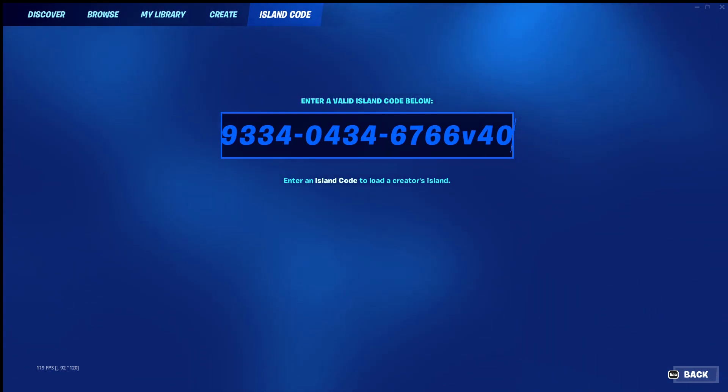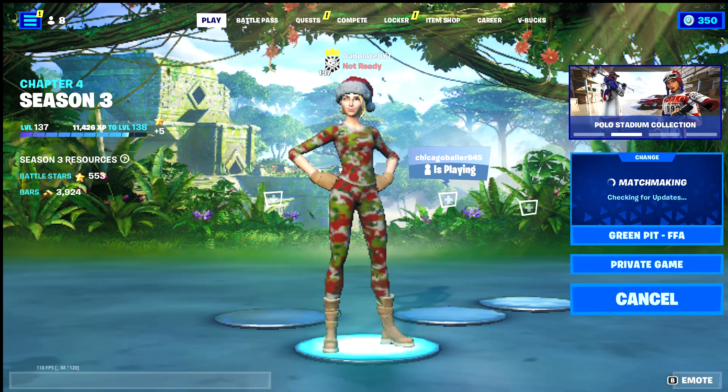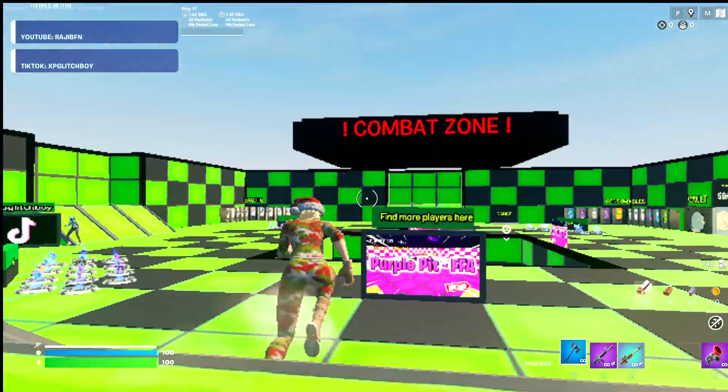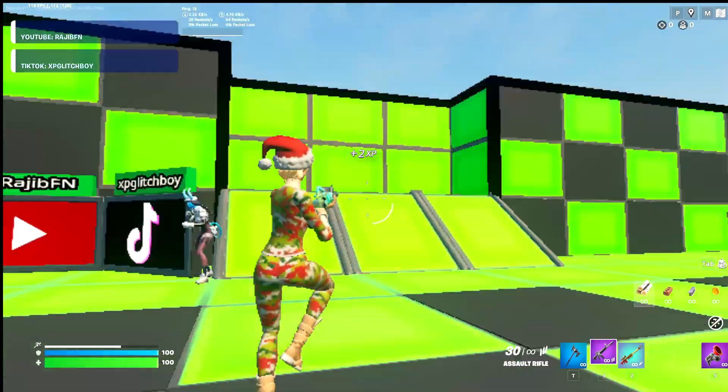Make sure to put V40 at the end. Green Pit Free For All — so a private game — and then go ahead and ready up into the map. Once you're in the map you're going to spawn right here, and then you're going to see this blue person right there.